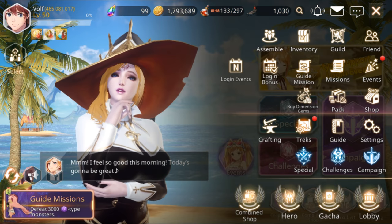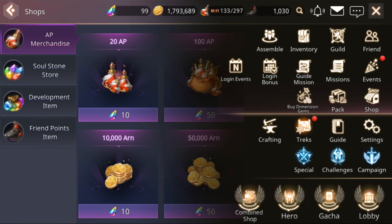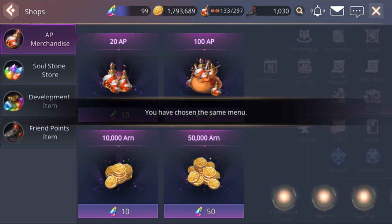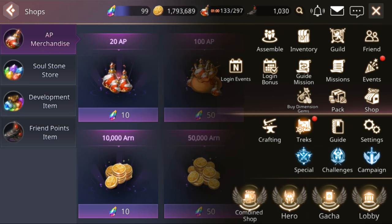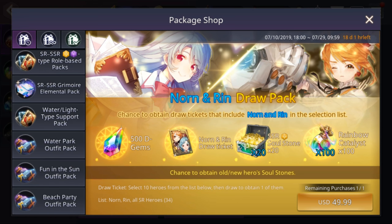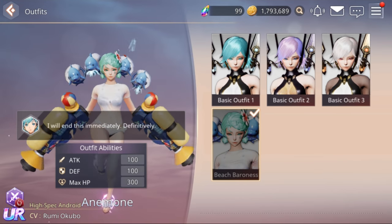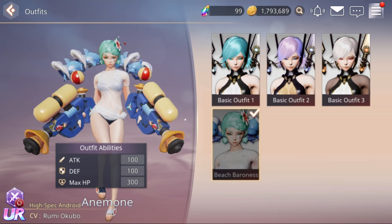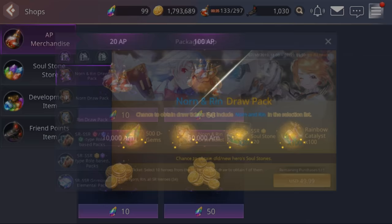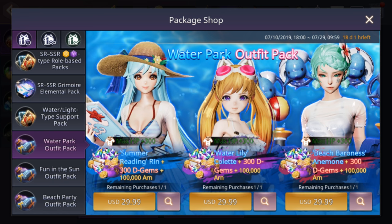That's pretty much it, unless you guys want to go look at the costumes that are $30 for some reason. Let's go look at them costumes — water park costumes. That's for anybody who has the UR. Do not buy that unless you have the UR character. I know some people are probably eyeballing it — do not buy it unless you have the UR character and actually plan on using her. I think she's supposed to be like the worst UR from what I've seen.